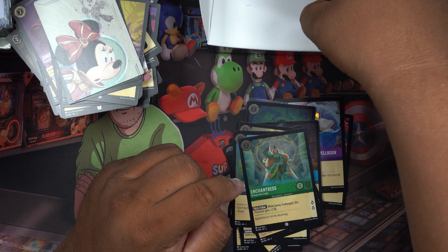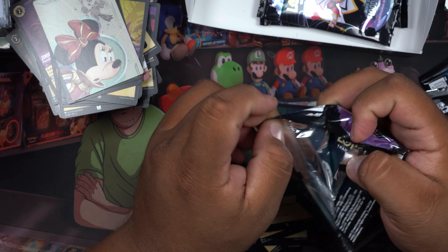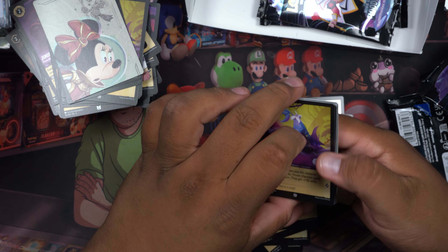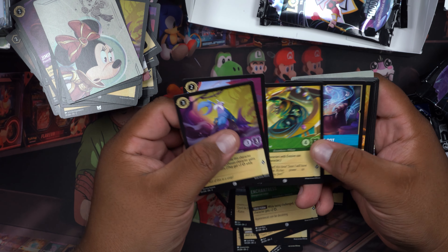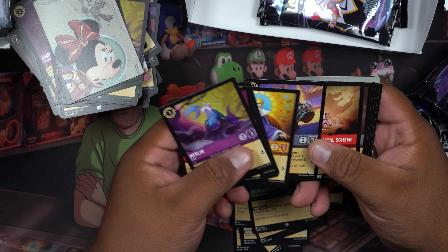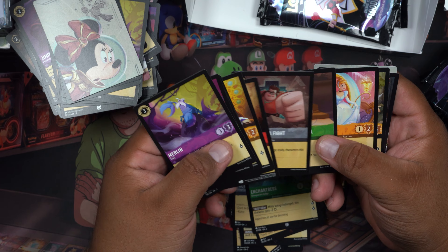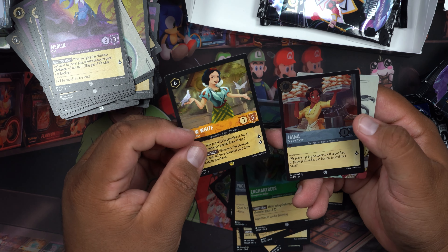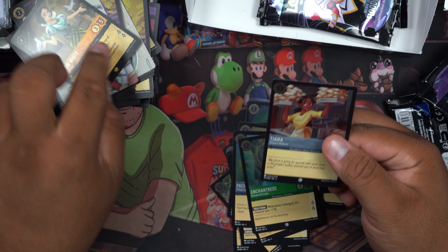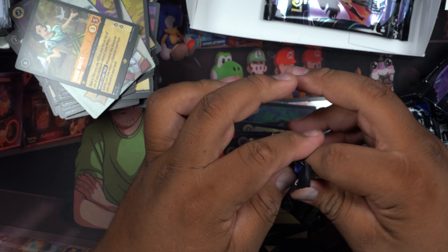We've got three — four packs left! 'Gotta go the distance!' The Queen, magic brooms — I'm really happy that they let some Pixar characters come in. Snow White, and it's a Tiana card — Tiana, Tiana — hopefully I said that right. I do have a tendency of butchering people's names.